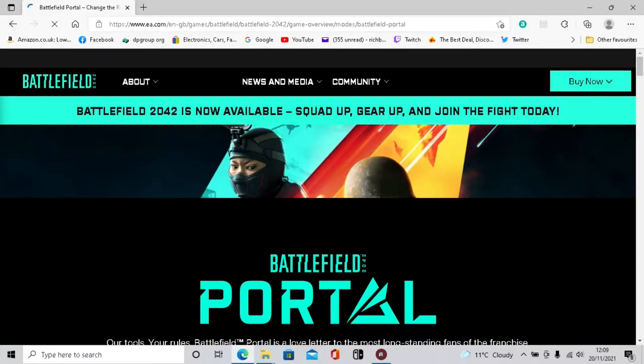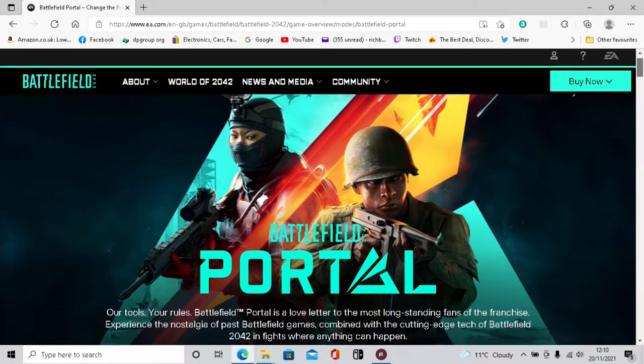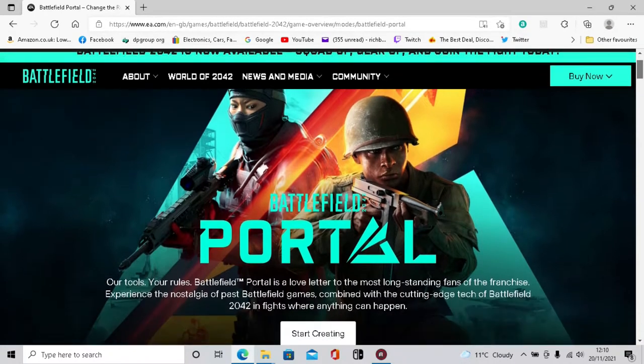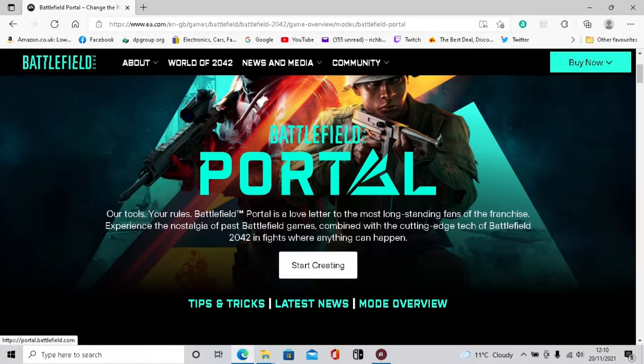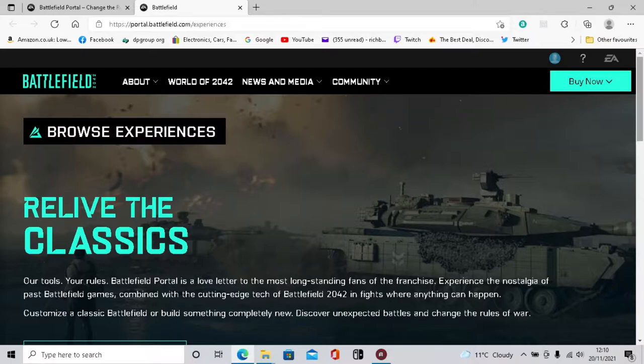I'm doing this on a really old spare laptop at the side - my Xbox is in the living room and my PC is in another room, so I'm just going to set this up now. It might freeze but we'll see. When you go into the Battlefield Portal section, you've got 'Start Creating' and this is where you create your own little map and mode.